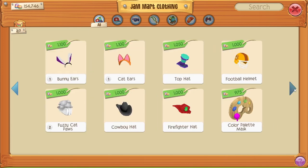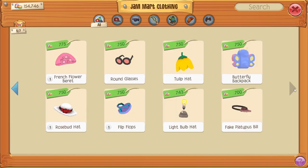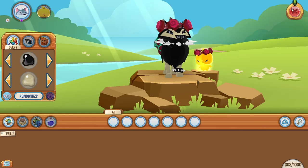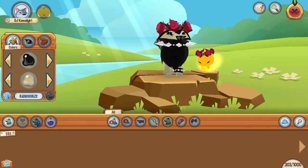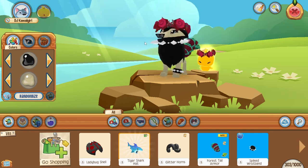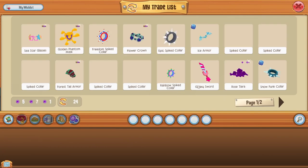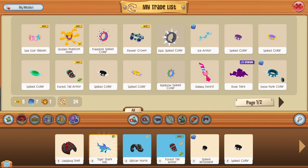We're gonna go to the very end and see what it is, just to make this a little extra spicy. A princess necklace — okay, that's what we're gonna use, all the way up to a lovely spiked collar. Obviously on this account I do have spiked collars, it's not like I need a bunch more.